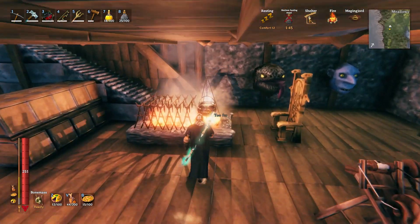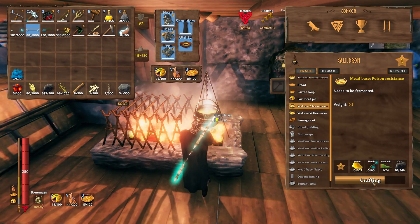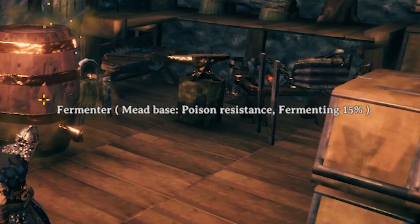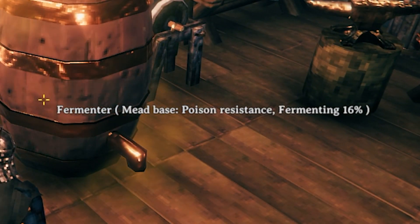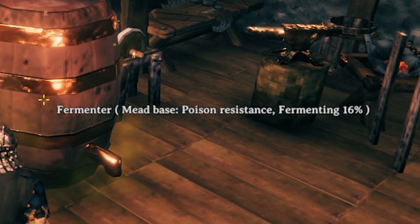Another quality of life mod called Fermenter Percentage will allow you to put a mead base into your fermenter to ferment it, and you'll also be able to see the percentage of how far along its progress bar has gone. So you can tell — okay, there's 10% left, it's probably going to take a really long time — and with this mod you can track how long it's going to take by looking at the percentage of completion.